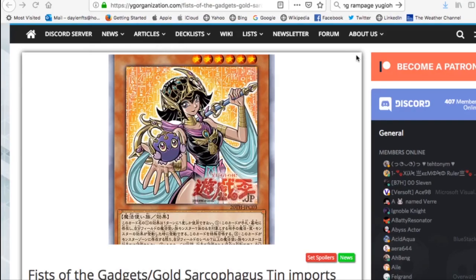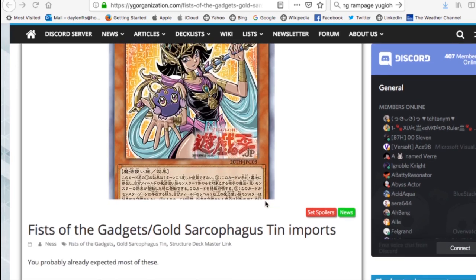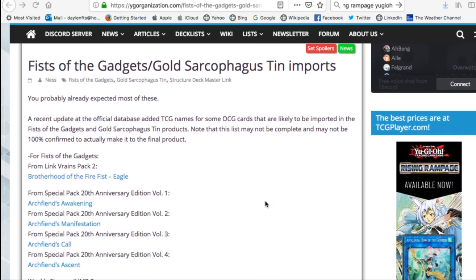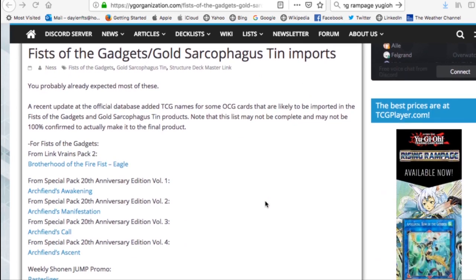Hey YouTube, Dar here from Zephyr War Games. We've got confirmation of the promos we'll receive in the Mega Tins, also known as the Gold Sarcophagus Tins. All this information comes from YGO Organization. I'm going to briefly go over the Fist of the Gadgets imports and changes, then go more in-depth on the promo cards in the Mega Tins - specifically the new signed artworks we've been waiting on.